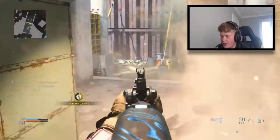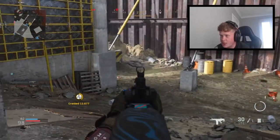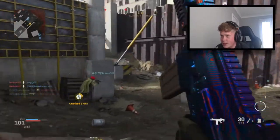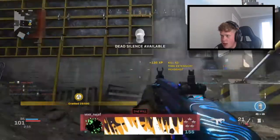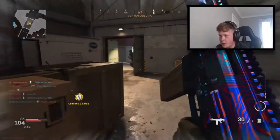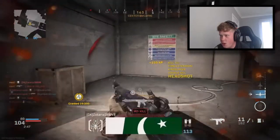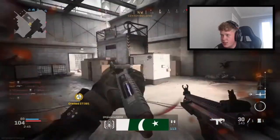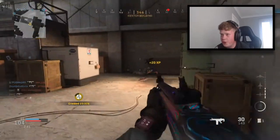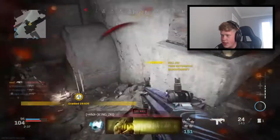This Scar H feels insane right now — it definitely did not feel this good before. The time to kill on this thing seems super super fast and I'm loving cranked as well. I actually really enjoy playing cranked. Eight seconds left — I need to get a kill real quick. That kid just got his head took clean off — absolutely mellowed. The time to kill on this thing is insane — what happened to it? Why did they buff it?